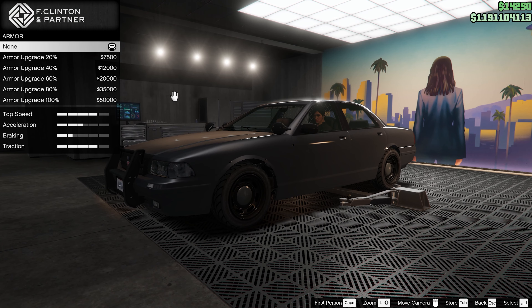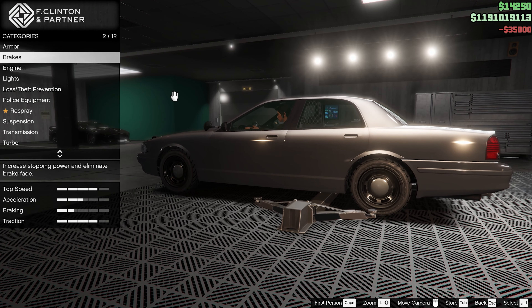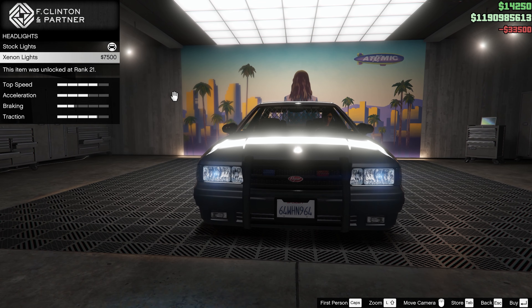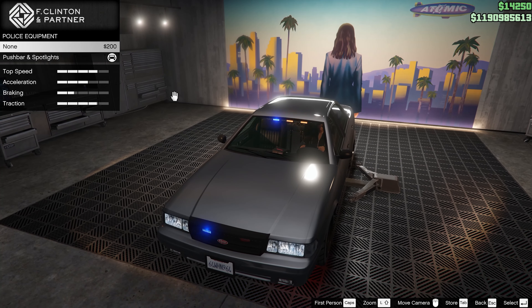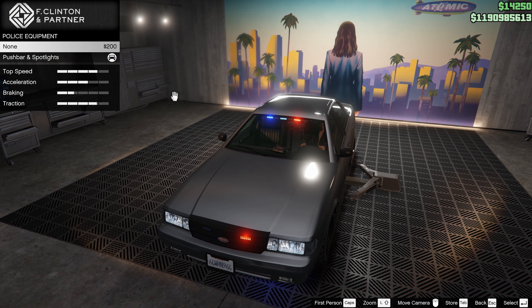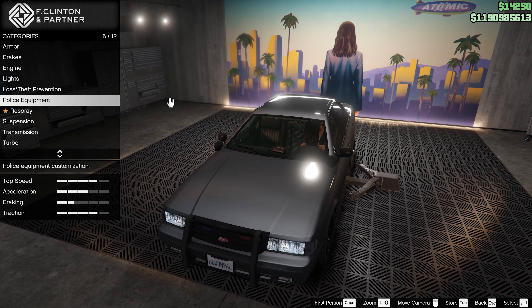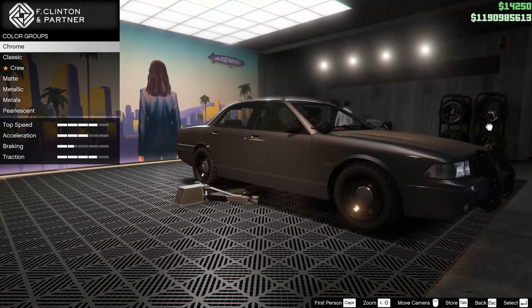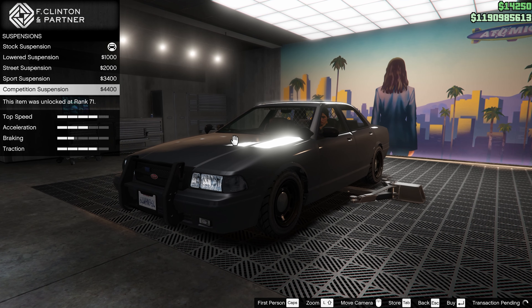Let's see what kind of mods we can do — 100% armor upgrade, 100% brakes, engine max. For lights, I'll stick to the stock lights, I like them a little better. You can go with the police push bar or the spotlights, but we're not going to fool anybody so let's just leave it. Respray — it's already fine, just a normal sedan. Let's leave it like that.